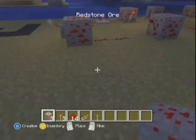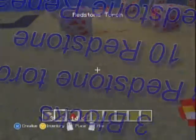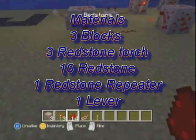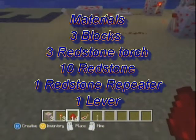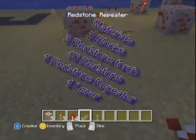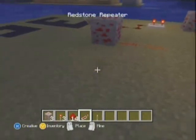What you're going to need is three blocks on whatever you're going to build with, three redstone torches, at least 10 redstone dust to complete the circuit, one redstone repeater, and a lever for an on and off switch.